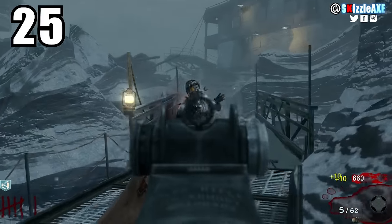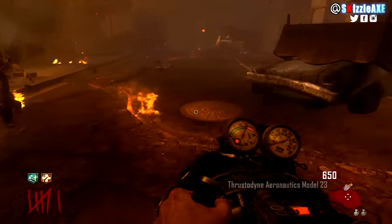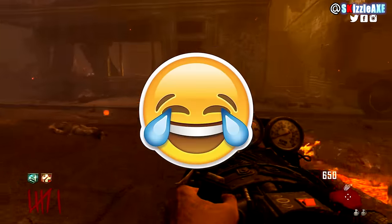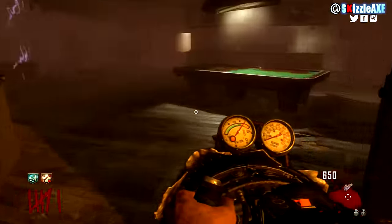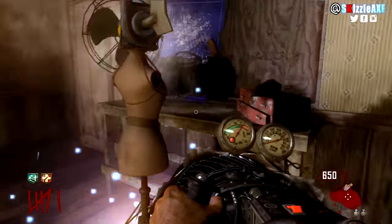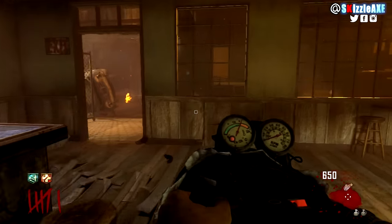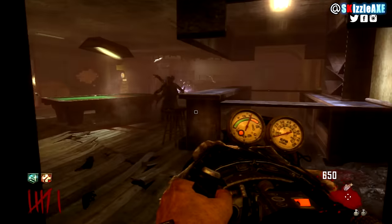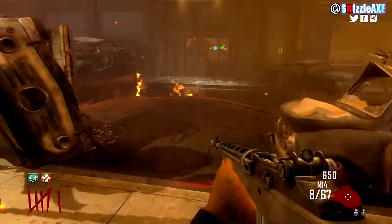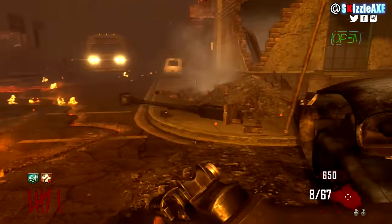Coming in at number 25 we have the Jet Gun — one word, complete shit. Let's say you're on round 20 and you hold the trigger down, you may be able to kill like 3-4 zombies, but after that the gun's gonna break. Once this wonder weapon breaks, it's gonna take you a shit load of time to actually rebuild it back, and you don't wanna do that.